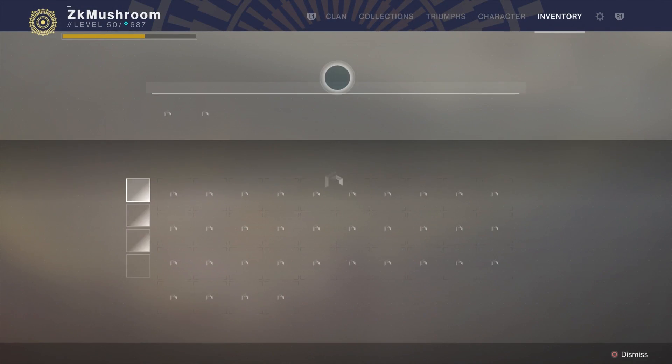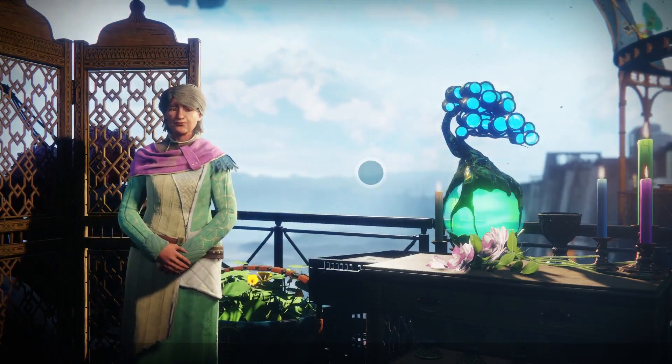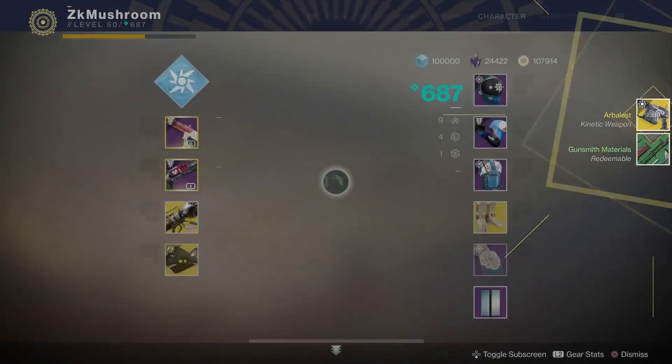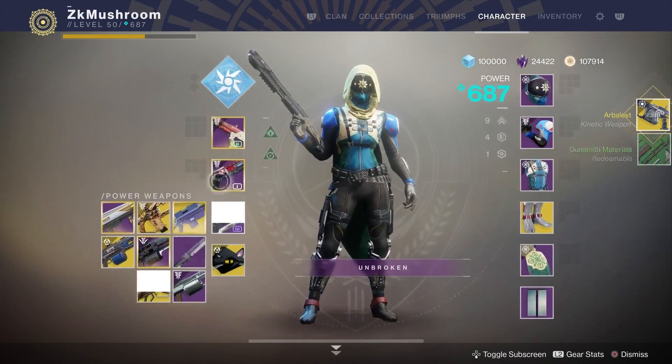You are also gonna need Reveler's Essence — you need 300 to buy the weapon. So as soon as you got this, go talk with Eva and you buy the Arbalest at 700 light. So right now we're just gonna play a PvP game so I can review the weapon.